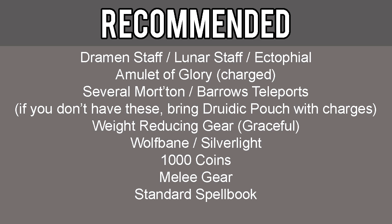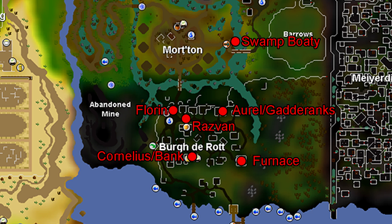Although not required, it is highly recommended that you also have a Dramen Staff, Lunar Staff, or Ectophial, Amulet of Glory, and several Morytania or Barrows teleports. If you don't have these, bring a druidic pouch with charges to protect your food, weight-reducing gear such as Graceful, Wolfbane or Silverlight, 1000 coins, melee gear, and the standard spellbook. There are some maps in the description below to help you identify key points of this quest — open it up to keep it handy.